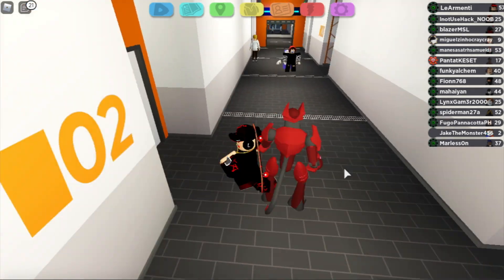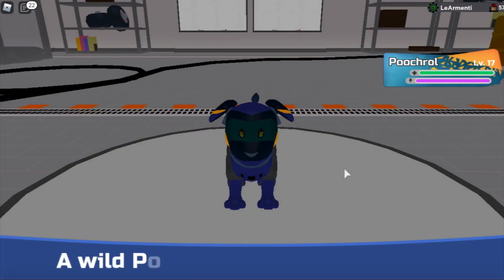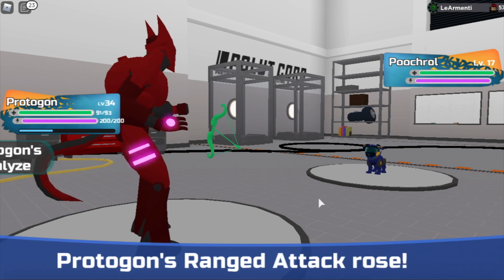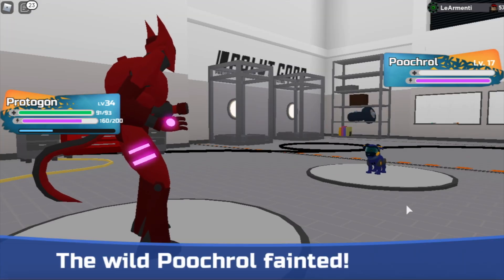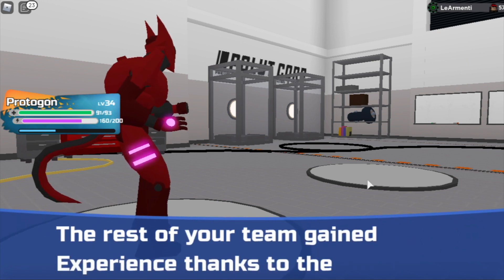To evolve Scorb is actually quite interesting. You just need to find Scorps and kill them. When you kill them they will actually drop wild items. When they drop items you need to get certain items to evolve them.